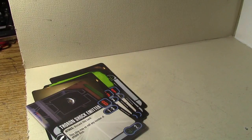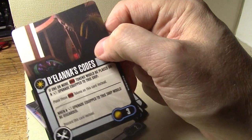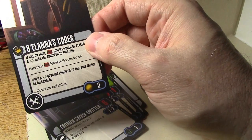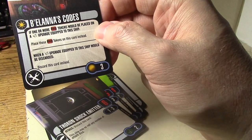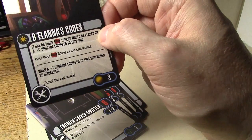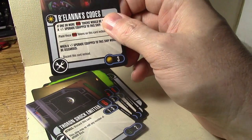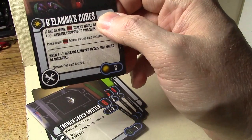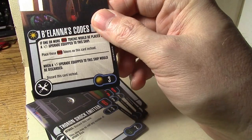Now we get into the broken cards — and I do mean broken. Balana's Codes: three-point independent upgrade. Going back to the episode where Balana beams over to the Dreadnought and hijacks it — if one or more time tokens would be placed on a weapon upgrade equipped to this ship, place those time tokens on this card instead. And in a separate ability: when a weapon upgrade equipped to the ship would be discarded, discard this card instead. It's unique. You can save a weapon — transphasic torpedoes, hello — absolutely great.